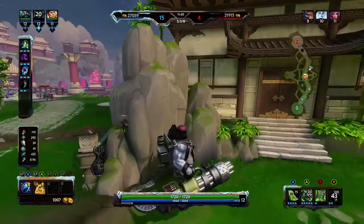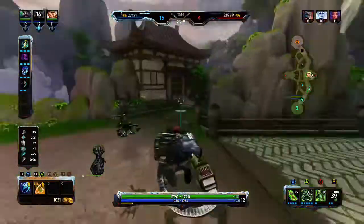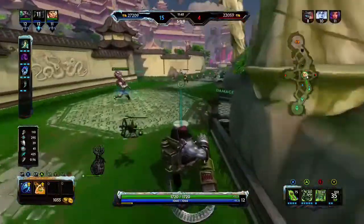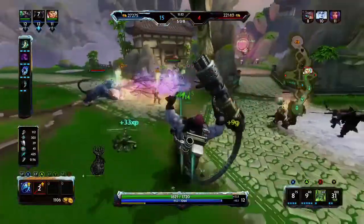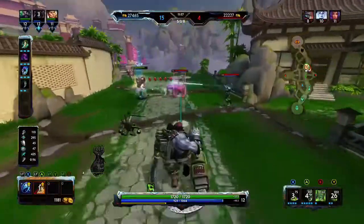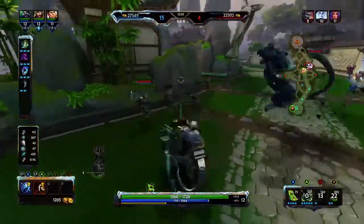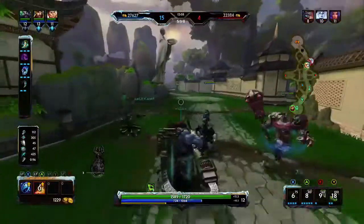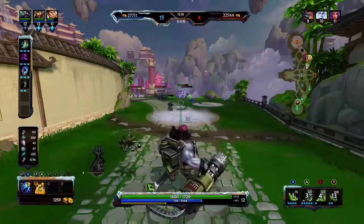The third item I like to go into is Warlock Staff. Now Warlock Staff is not a necessary third item, but it is good to pick up. If you don't feel like you need it, you can always replace it with something else. Those are pretty much the three core items. After that I like to go into Gem of Isolation, then Void Stone, and the last item is Obsidian Shard.